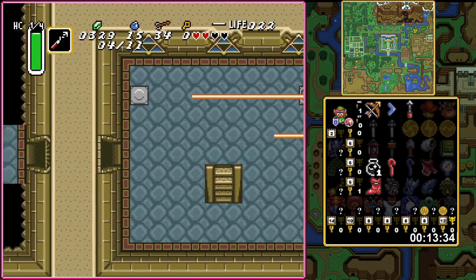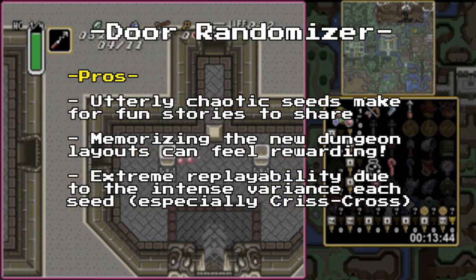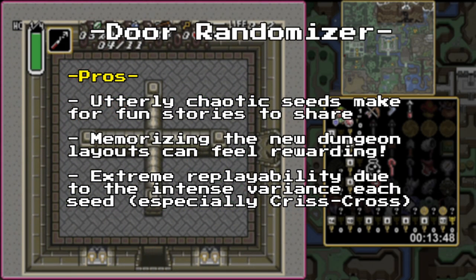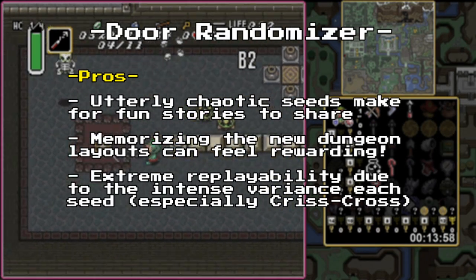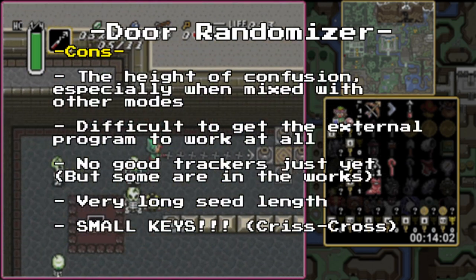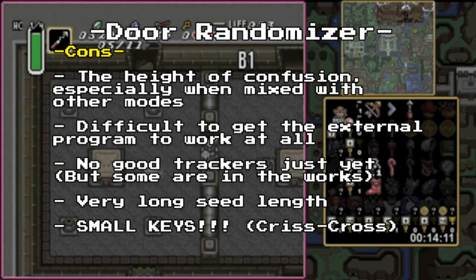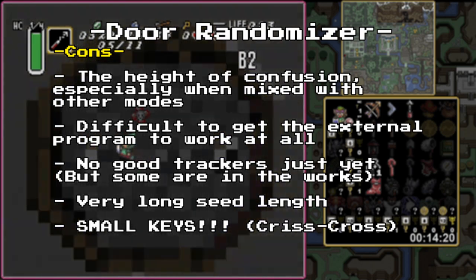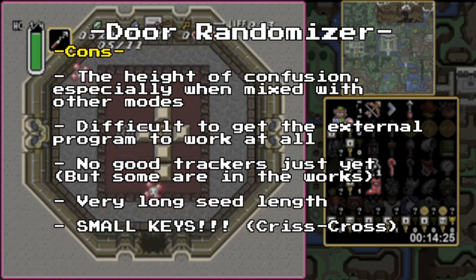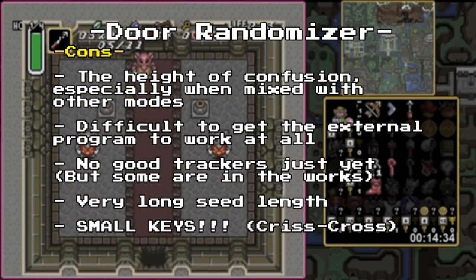For the pros of Door Randomizer and Crisscross: it invites utter chaos, leading to scenes that can have you telling stories for days to come. If you manage to remember your way around the new dungeons, it can feel highly rewarding to know your noggin's working so well. It also invites truly ridiculous amounts of replayability, as there are more variants than any other mode. But as for the cons: Door Randomizer can be incredibly confusing, especially when mixed with other modes — be sure you're ready to solve quite the puzzle if you choose to play it. This mode is difficult to even set up in the first place, as it requires an external program and having the correct Python dependencies installed. There are currently no good trackers for the randomized dungeons just yet, so you'll have to remember them either by taking notes or memorizing them. The seeds themselves will drag on longer than most other modes just due to the sheer complexity. And of course: small keys — a Crisscross story.